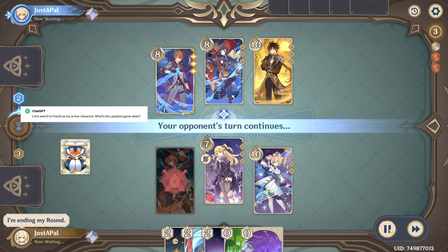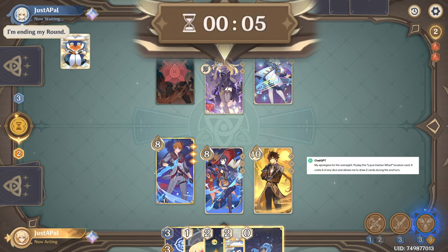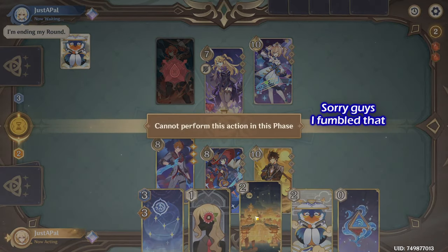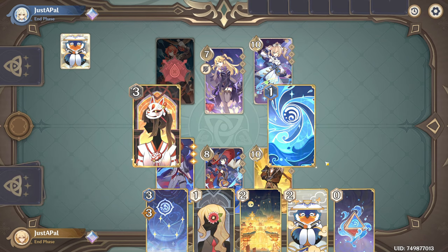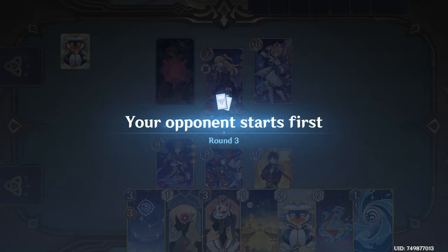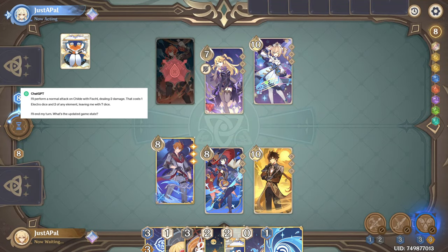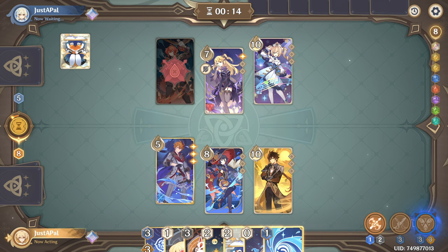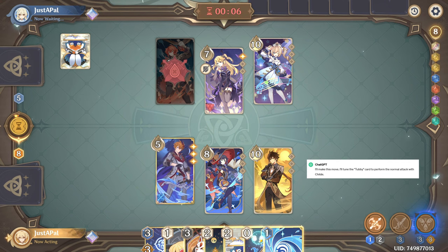Let's switch to Fischl as my active character. I'll perform a normal attack with Child. I'll play the Liyue Harbor Wharf location card. I'll perform a normal attack on Child with Fischl. I'll perform an elemental skill with Child. I'll tune the Tubby card to perform the normal attack.